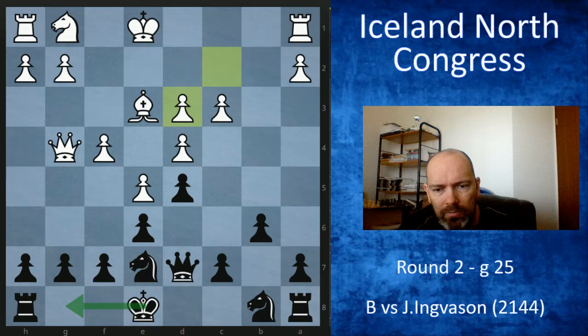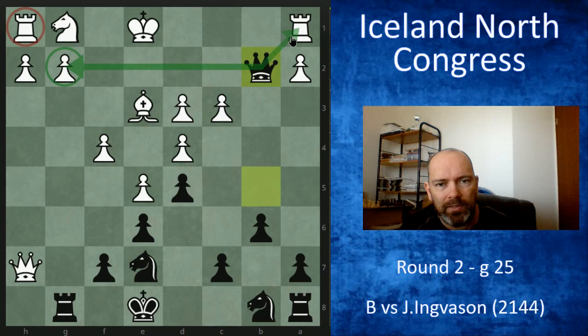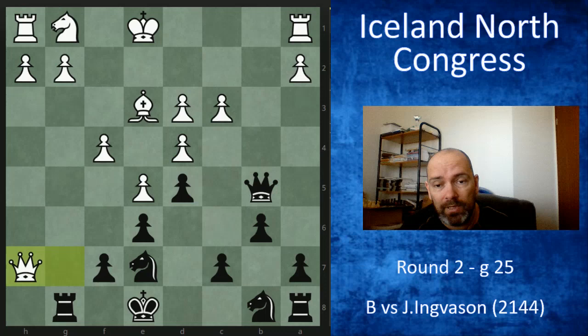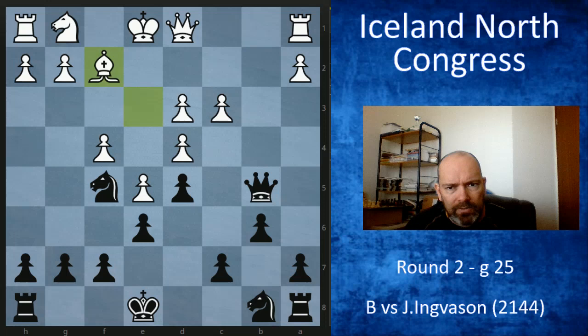I played queen b5, taking the pawn, perhaps hoping for something like rook taking the rook — just game over, hitting the rook and next move taking on g2 and h1. He can't allow that, so he played the better move queen d1. I then decided to put my knight on f5 and cement it with h5, which is often quite useful.